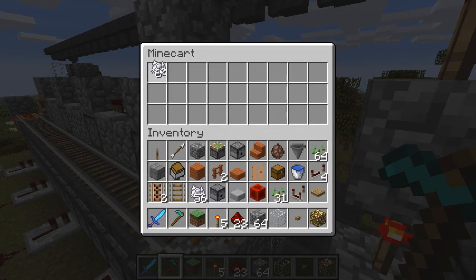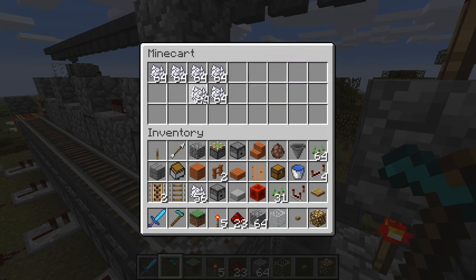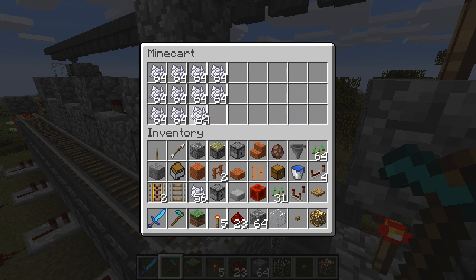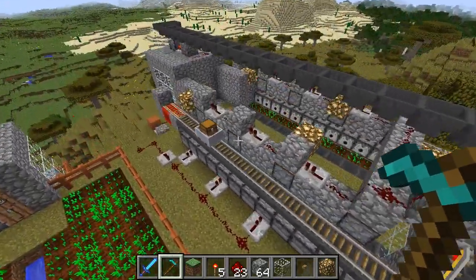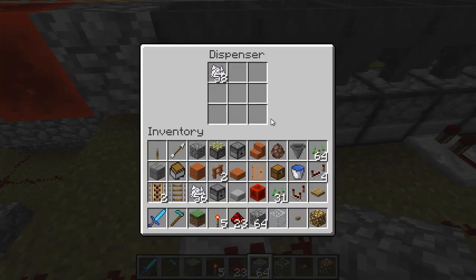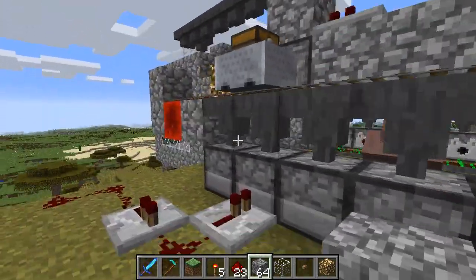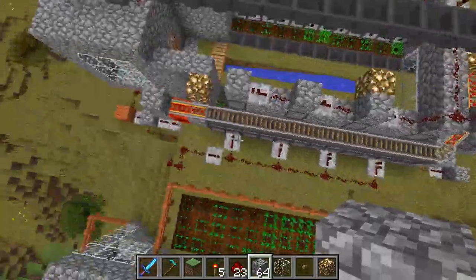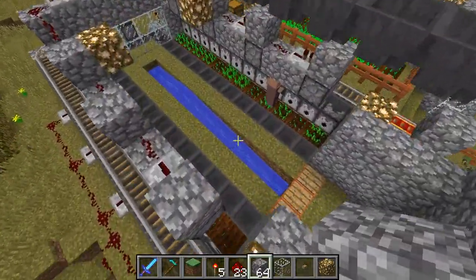Basically you need a whole bunch of bone meal, and you put the bone meal in this mine cart with a chest. By turning it on, it distributes the bone meal across all these dispensers here. It basically just goes back and forth across all these hoppers and on top of the dispensers, and fills up the dispensers.